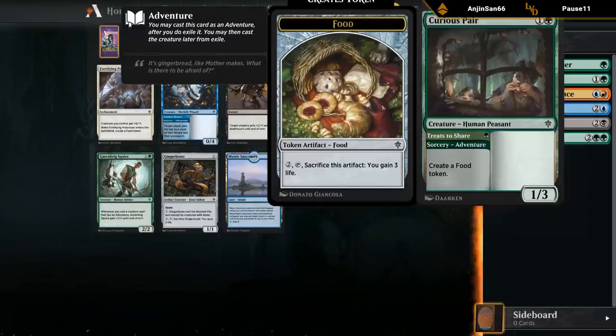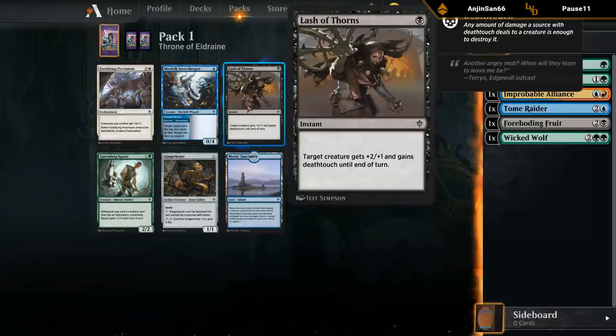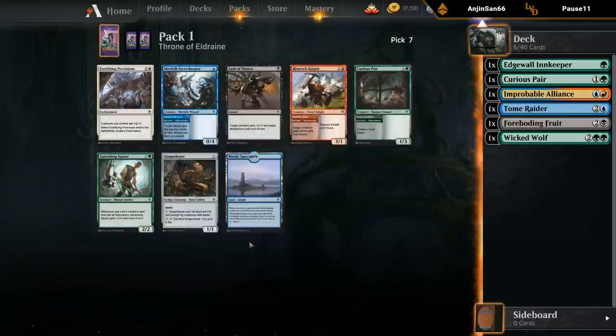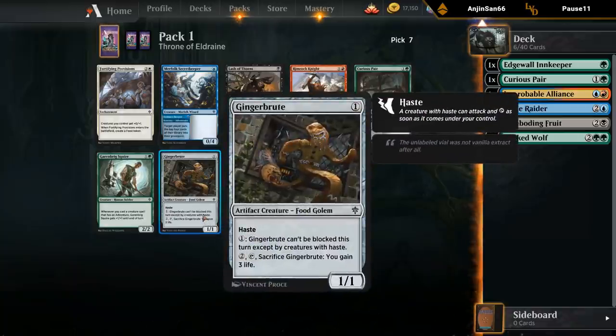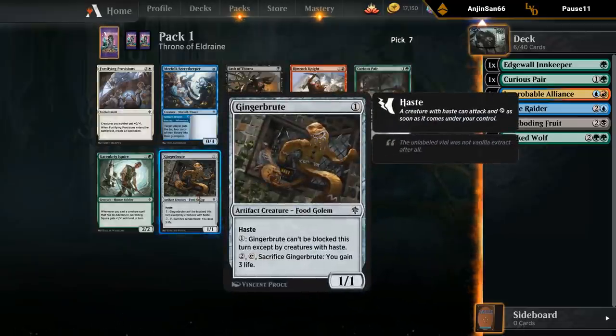Another Curious Pair plays well with our Innkeeper and the Wolf. Lash of Thorns — one mana combat trick that gives deathtouch, so if we have a lot of high-toughness creatures it gets better. We've got the Squire — two mana, two two. Whenever you cast a creature spell that has an adventure it gets plus one plus one until end of turn. Ginger Brute — one mana, one one haste. Can make it basically unblockable and can sacrifice it to gain three. It has a food subtype, so I'm guessing I can sacrifice it to the Wolf. I'll take the adventure card for now.